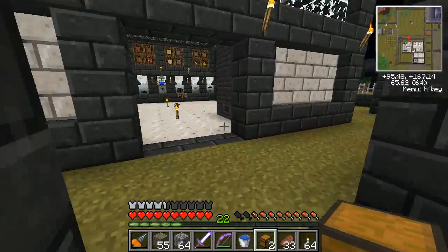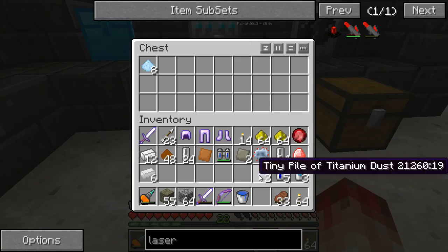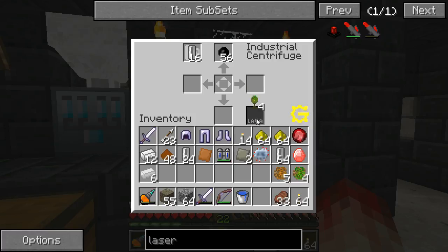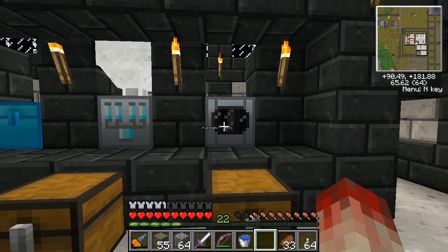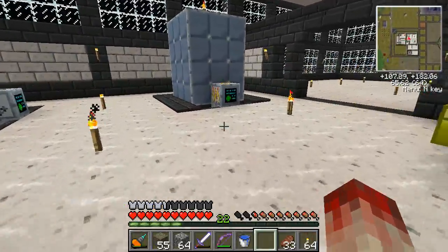I'll drop a box in front of each of these machines. That machine is done - it's not powering up because it doesn't have enough to do another cycle. There's all their stuff. Then I need to do a stack and a half of this glowstone. After the centrifuging and electrolyzing are all done, I'll resume recording just to assemble this mining laser.